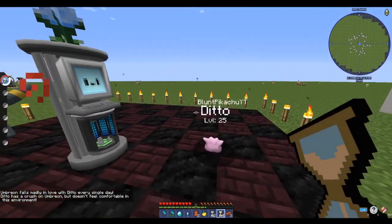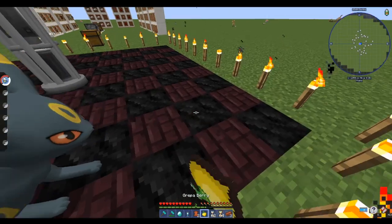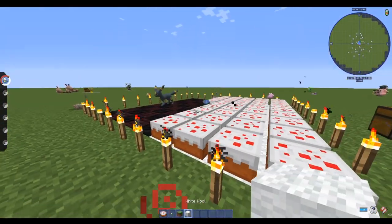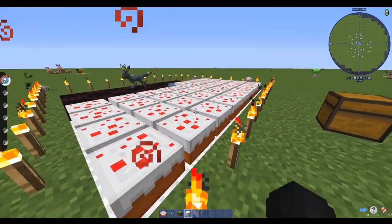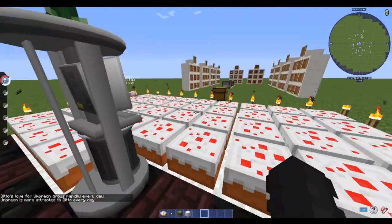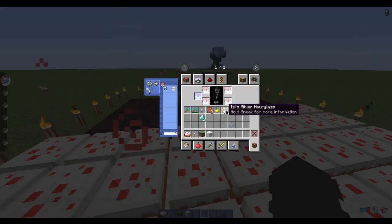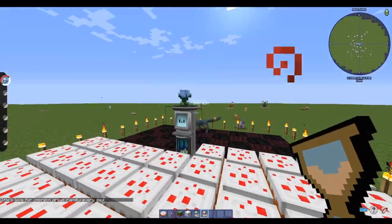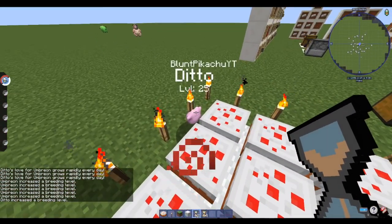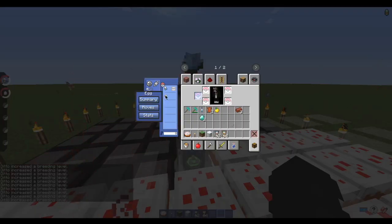Our current environment isn't working because those two blocks represent dark only, but we need dark and normal for Ditto. We've placed wool and cake — the cake has a value of three and the wool has a value of two. Right-clicking Ditto confirms they now have the right environment and both will start to breed. Using the silver hourglass on each Pokémon individually, we now have an egg which we can claim.